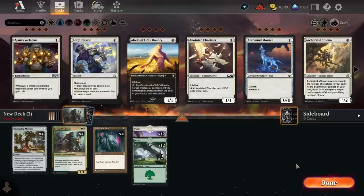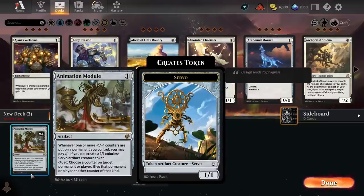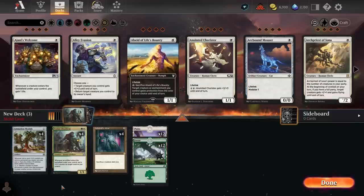We're going to start off with a combo I've been quite excited to brew around. With the Brothers' War release, we've got Yotian Dissident and Ashnod's Altar, which essentially give you infinite +1/+1 counters and infinite 1/1 tokens if you pair them with Animation Module — kind of similar to how the Scurry Oak combo works, which is already a deck in Historic.